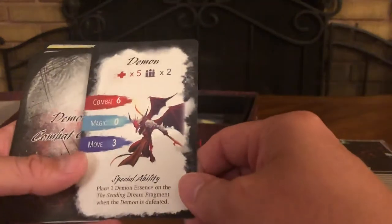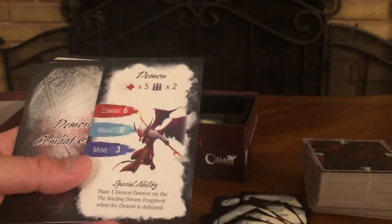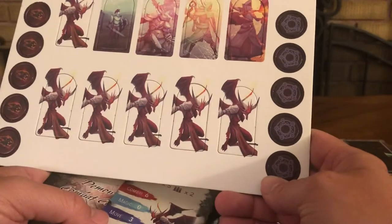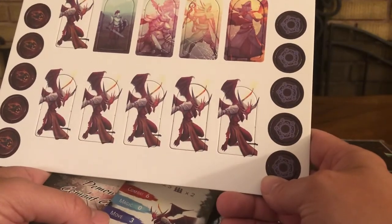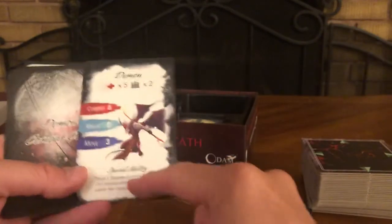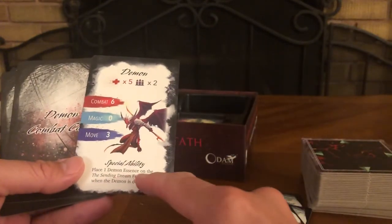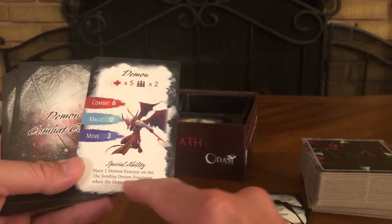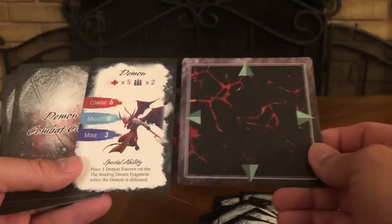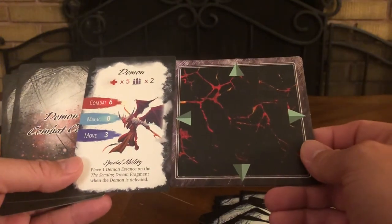Let's look at the demon combat card. You have standees rather than figures for demons — it would have been cool to have figures, but it's a small company so it's okay. The card reads: Combat 6, Movement 3, Special Ability — place one demon essence on the Sending Dream Fragment when the demon is defeated. Maybe that's what the Sending Dream Fragment token is for — we'll figure it out once we start setting up the board.